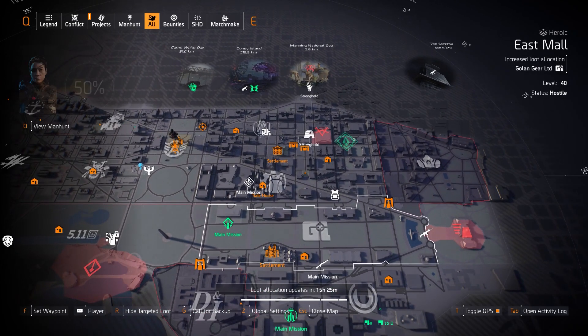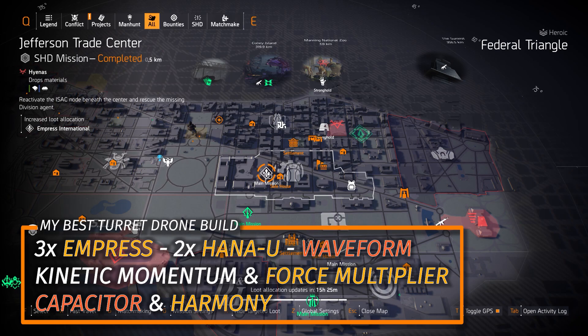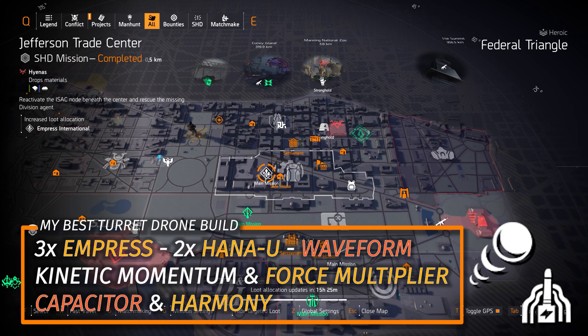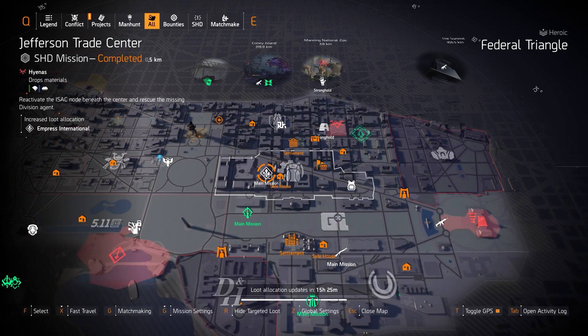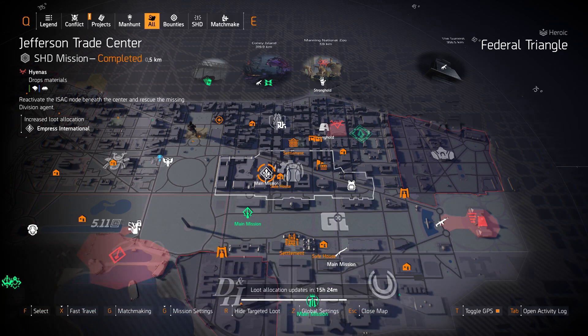Next up, we got Empress at Jefferson Trade Center. You can actually get the Coyote's Mask to drop from the Boss Coyote at the end of this mission. Empress is a great set — my turret and drone build will be in the top right card or pinned comment below: three pieces of Empress, two pieces of Hana-U, and the Waveform Holster, running the Force Multiplier Backpack with Perfect Combined Arms, Kinetic Momentum on the chest piece, with the Capacitor and the Harmony. There are also two named items — the Caesar's Guard chest piece with Perfectly Calculated and the Battery Pack backpack with Perfectly Skilled. Keep in mind that Empress's third-piece bonus gives 10% skill efficiency, meaning 10% skill damage, skill haste, skill duration, skill repair, status effects, skill health — everything skill-related — so it's huge.